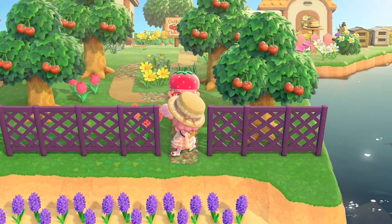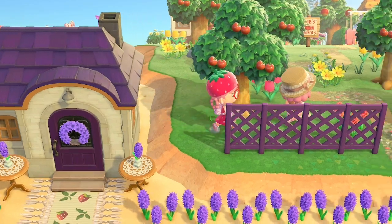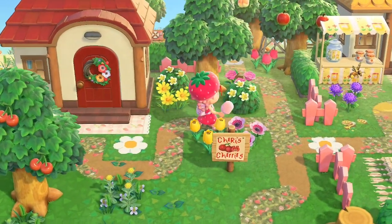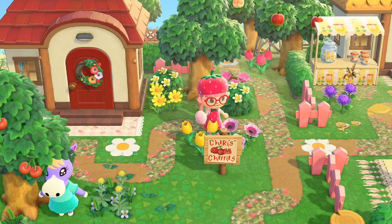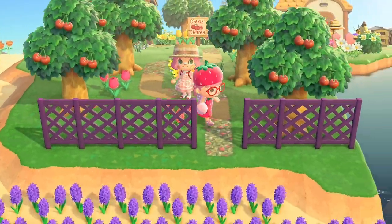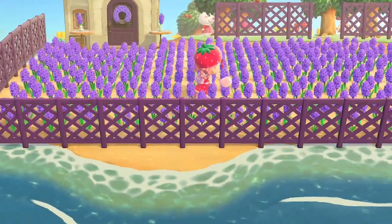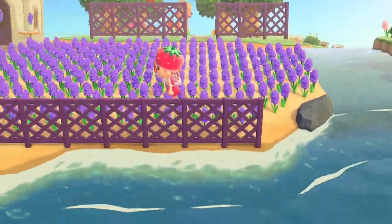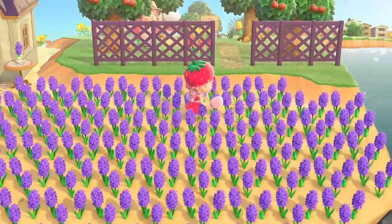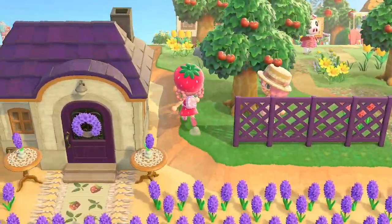Fun fact - I kind of decided that this character Posy is like the daughter of my main character. I think we look related; we could be parent and child. Also, the interiors - I was going to do them but I was just too tired, so I only did the exteriors. There's no need to go inside any of the villager homes. And here we have a ginormous lavender farm. I love the purple hyacinths - they're one of my favorite flowers. I just wanted to give Cleo a massive lavender farm; I think it just suits her really well.